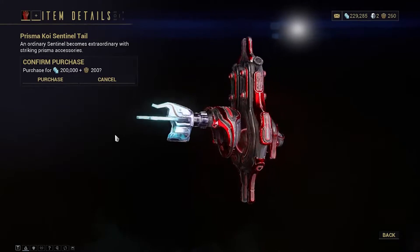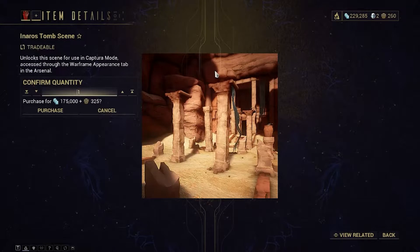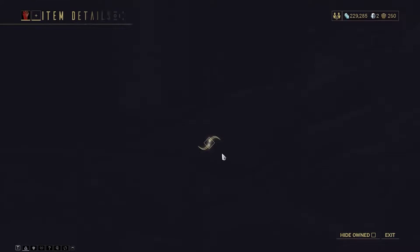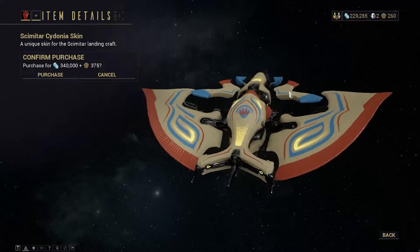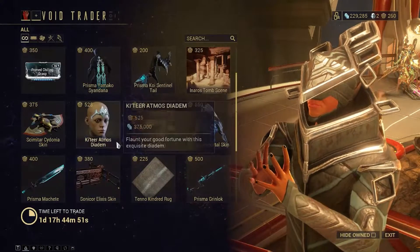Then there's more cosmetics — all the prism things he always offers. There's also a Nara's tomb scene; if you like that stuff, go ahead and get it. There's also a skin for the ship — I don't have it, but I'd say get it. It's okay looking.